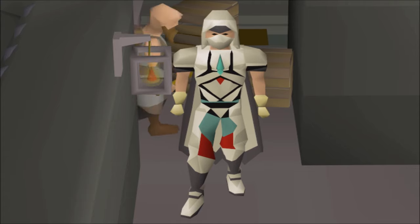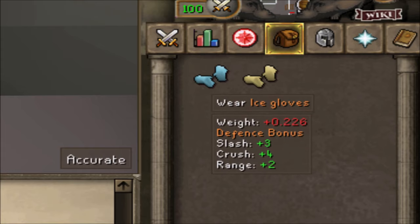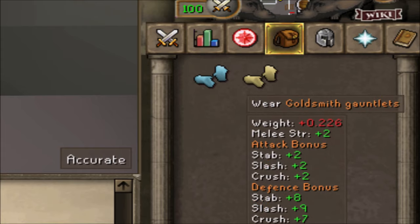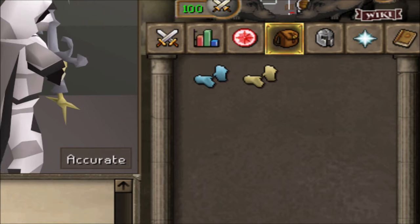What you're going to need to do this is ice gloves and goldsmith gauntlets. Most of you will probably already have ice gloves — they're used in a lot of quests. If you do not have them, you get them from killing the ice queen in White Wolf Mountain. Just look up a guide; you will have to kill the ice queen, though I think she can be safe-spotted.